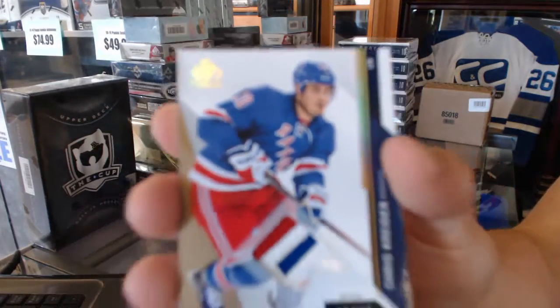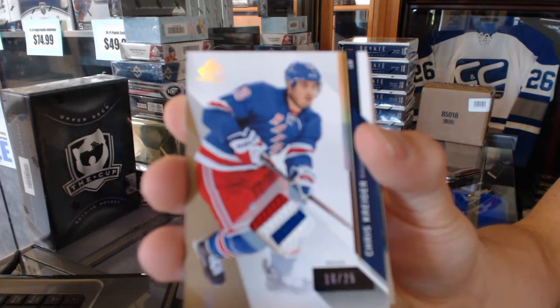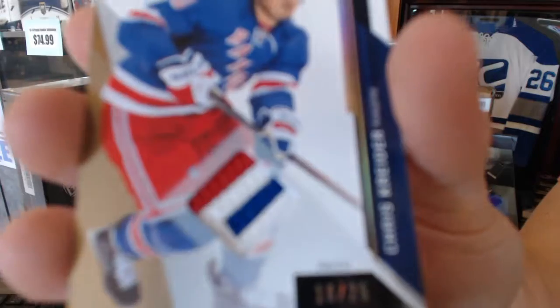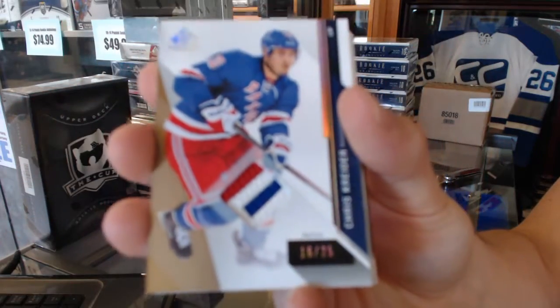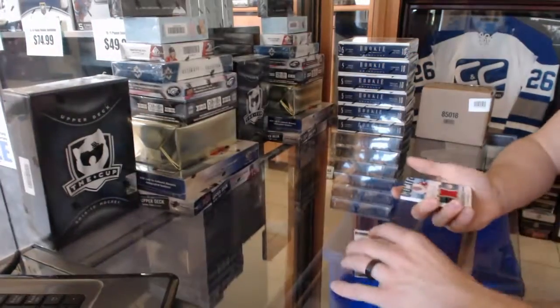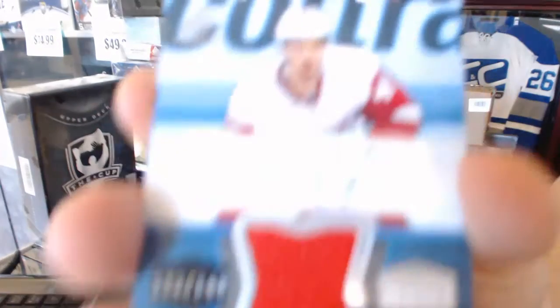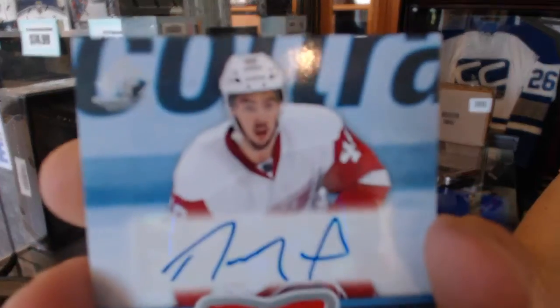Numbered 16 of 25, Chris Kreider, 16 of 25. We've got an inked rookie sweaters numbered out of 149, Ryan Sproul.